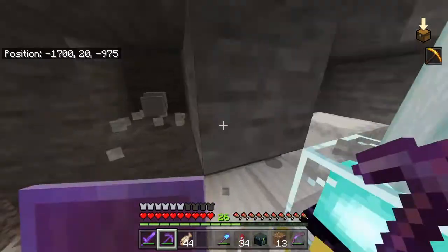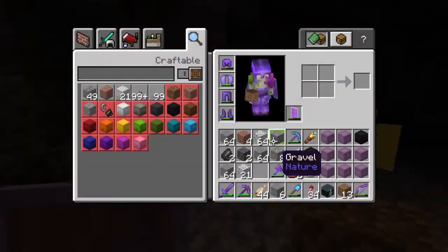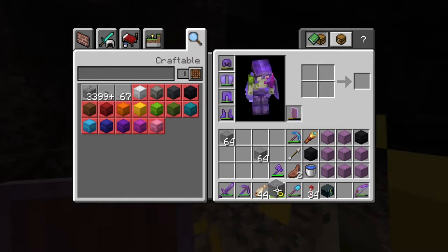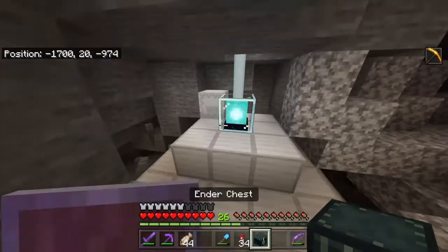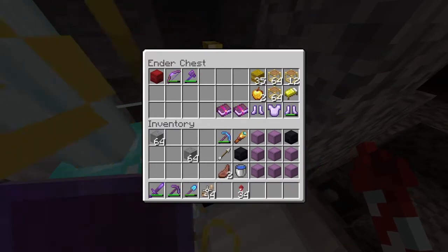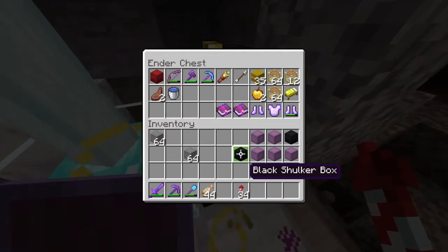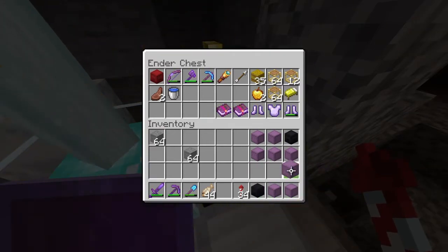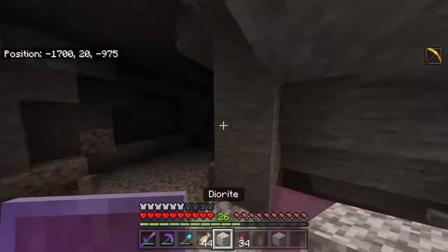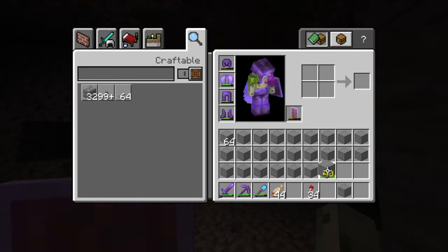Okay guys, I now have this set up — we can just instamine everything now. I do not need dirt. I'm gonna try to fill my whole inventory with just stone. Let me put down my ender chest right next to this. I don't really need my bow or my axe right now. I want to have the most inventory space possible. All these shulker boxes are gonna be put down to fill with stone, so that means I can only pick up stone, which is really all I want.